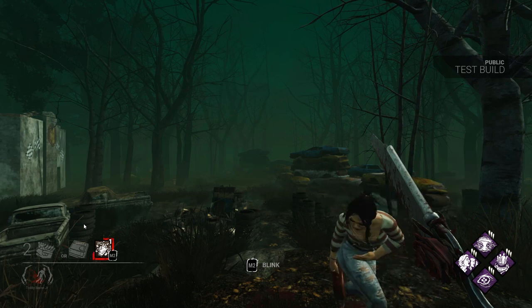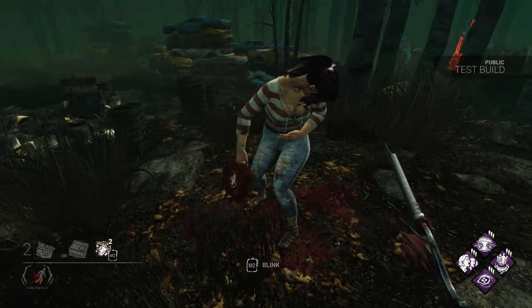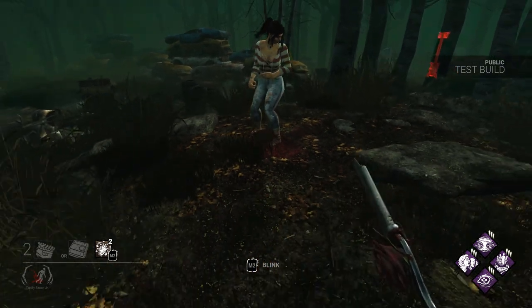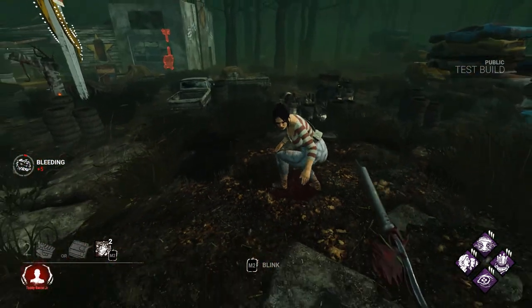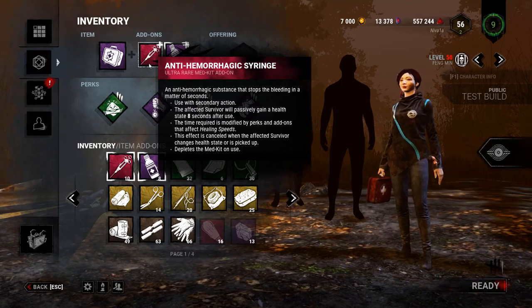The Anti-Hemorrhagic Syringe now says: use this with your secondary action. The affected survivor will passively gain a health state 8 seconds after use. The time required is modified by perks and addons that affect healing speeds. This effect is cancelled when the affected survivor changes health state or is picked up, and it depletes the Medkit on use.